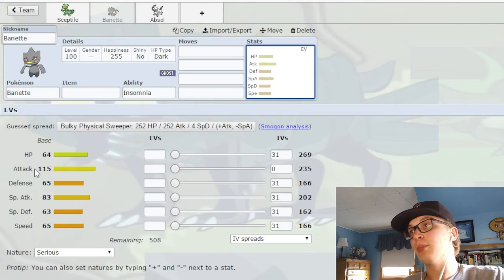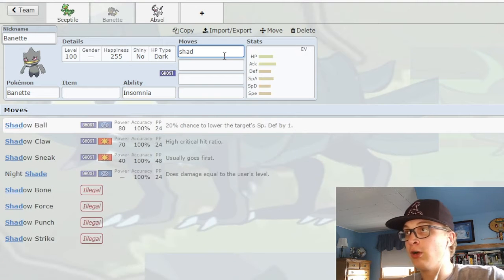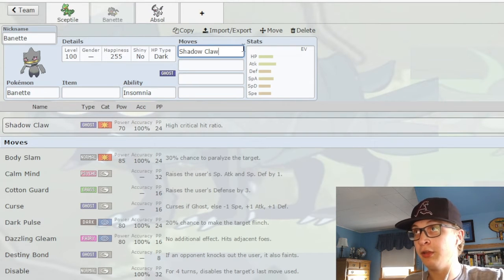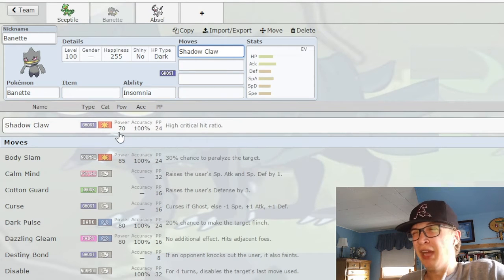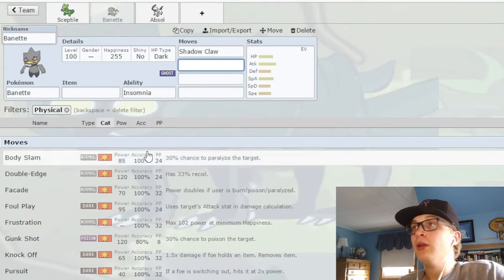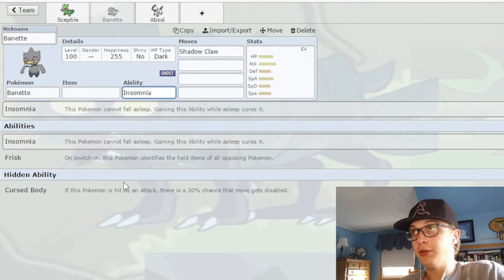Next up is Banette. Banette has a pretty impressive 105 Attack stat, and this applies especially to Mega Banette — it just doesn't get any moves to abuse its Attack stat. Its best STAB move is Shadow Claw, and having your most powerful STAB move be 70 base power is absolutely pathetic. At least Sceptile got Leaf Blade which is 90. Shadow Claw is just abysmal. It also doesn't get too much coverage — just Gunk Shot and Knock Off — so it really can't use its high Attack stat to its benefit. Its abilities aren't that great either.